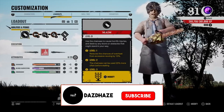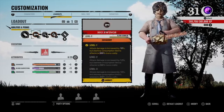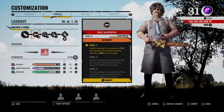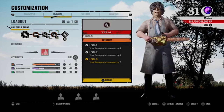Yo, what is up homies, welcome back to another video. Today I'm going to bring you what I think is the most OP Leatherface build. So with that being said, big swings: attack damage increased by 10%, but stamina consumption tied to attacks is 300% more costly. And 2-cycle charge: while revving your chainsaw, you regenerate 60% stamina.